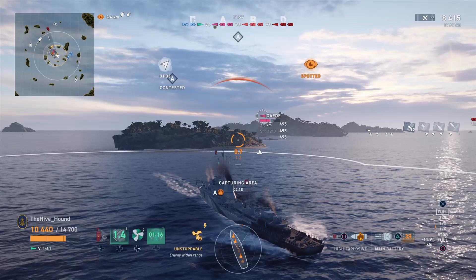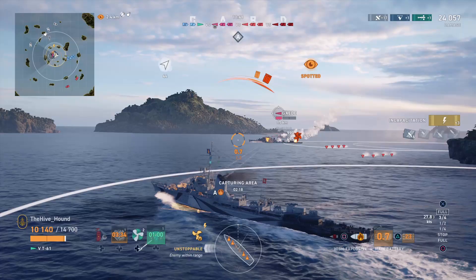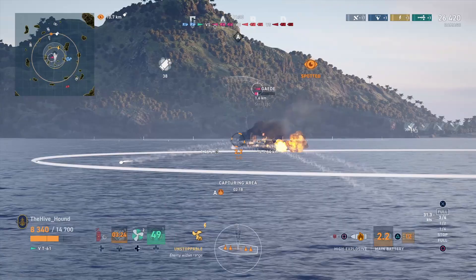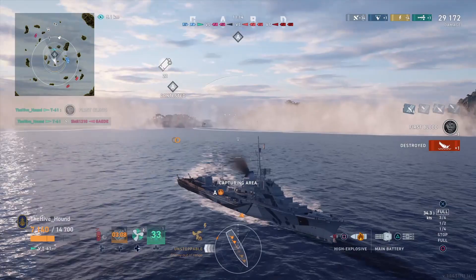We slam it in forward, waiting for the torpedoes. He's holding them — probably coming up here. We accelerate forward, do a simple turn, and he's wasting time lining up his torpedoes. He's done absolutely nothing. He tries to drop smoke but doesn't realize he's still being sonared. Engine knocked out — and there he's gone. We boost and destroy him. This is probably the cheesiest tactic I've used, but XP matters.